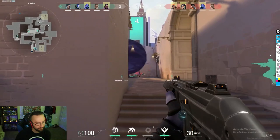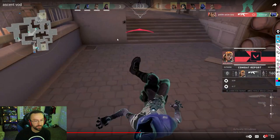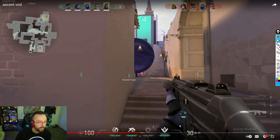Being in wine is a powerful position, and being hidden in wine is also extremely powerful — the entire time they're worried about that section. They may try to clear you with nades and all different things, but you have utility. You have a very special ability called the Omen ult that can get you out of those situations. You also have the TP.